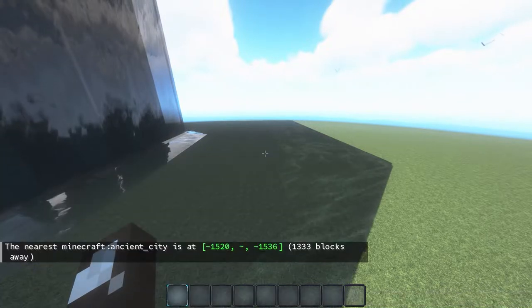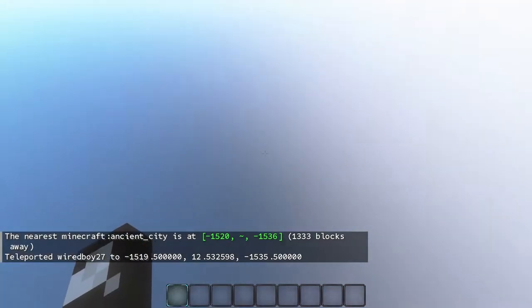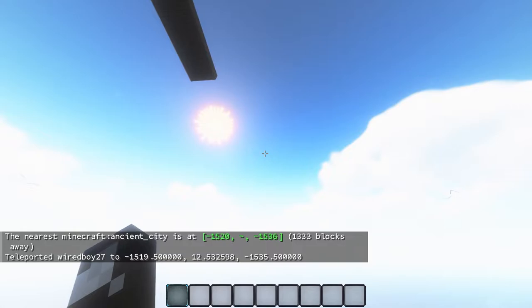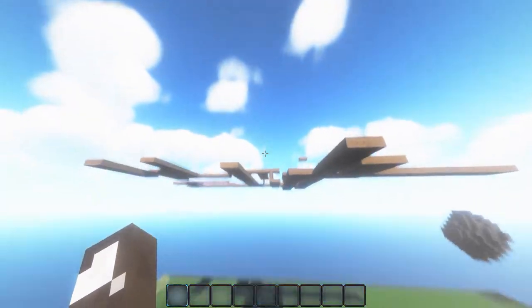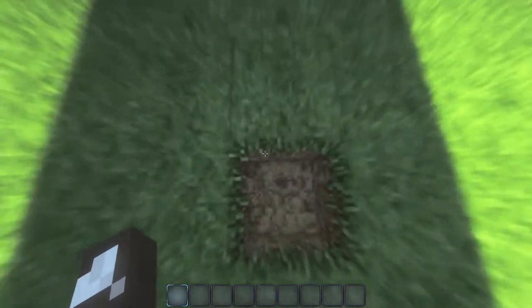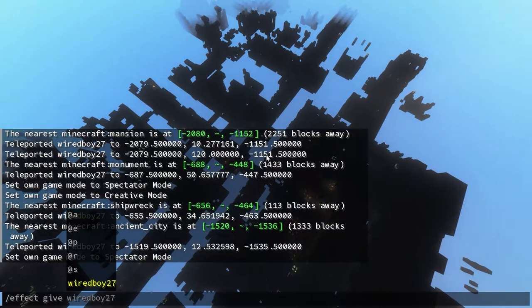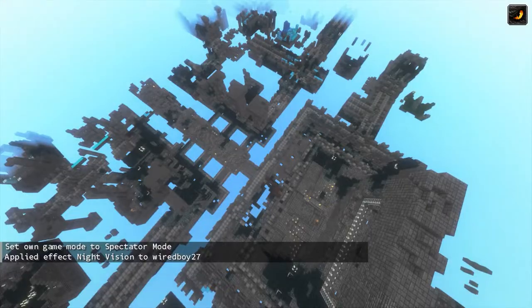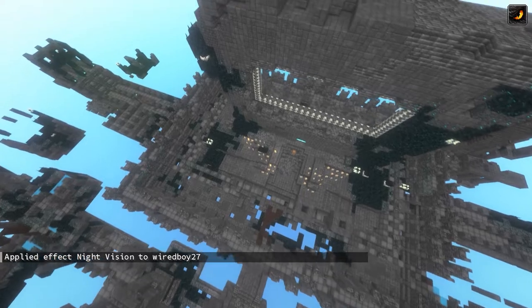What about ancient city? That's a good one. I think I've actually seen ancient city before. Where is it? That one might not have worked - maybe the ancient city hasn't worked. Let's just check, maybe it's underground. Oh, it actually can be. So yeah, that is just the ancient city completely spawned on the ground.